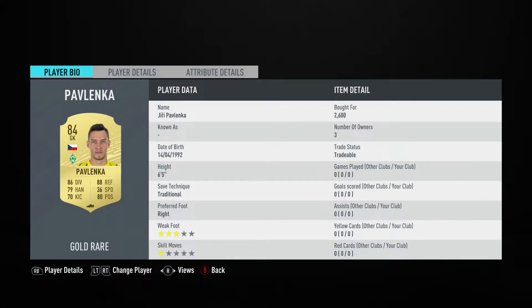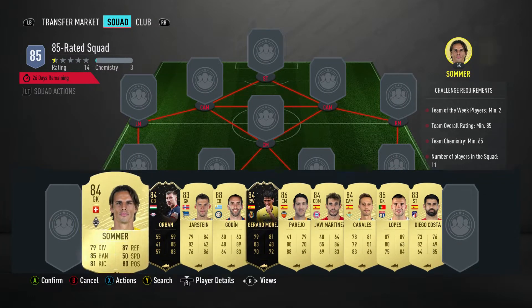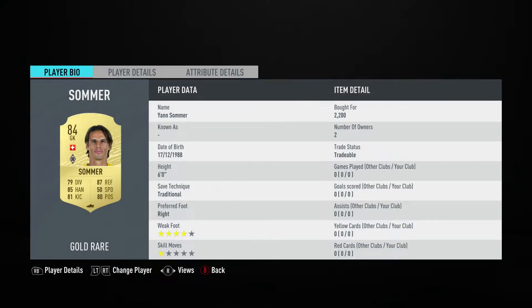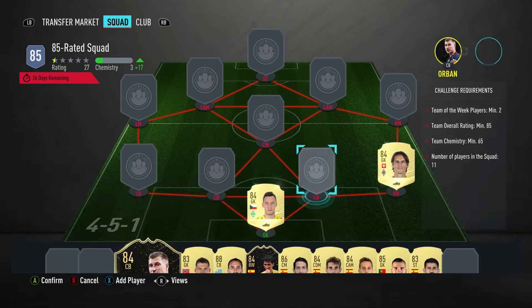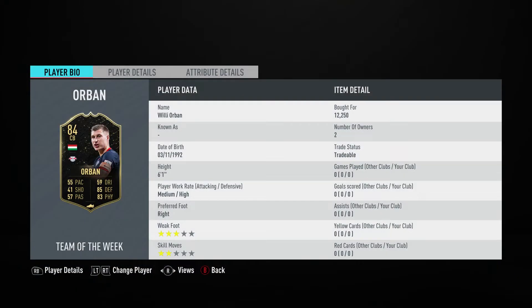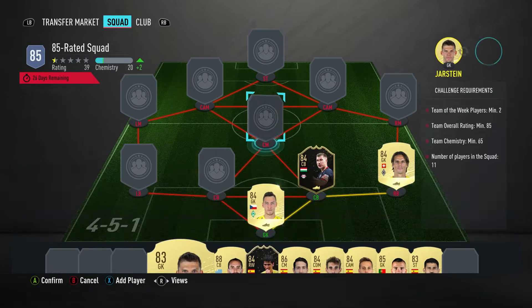In goal we've got Jiri Pavlenka, bought for 2,600. Plays for Werder Bremen in the German first league and is from Czech Republic. The right back is Jan Sommer, bought for 2,200. Plays in the German Bundesliga and is from Switzerland. The centre back on the right is Willy Orban, bought for 12,250. Plays for Red Bull Leipzig in the Bundesliga and is from Hungary.